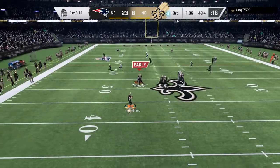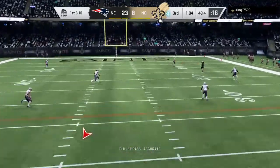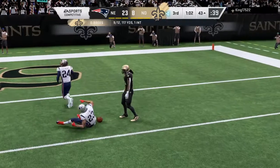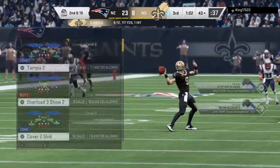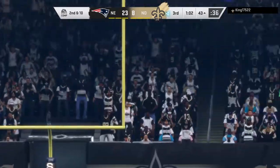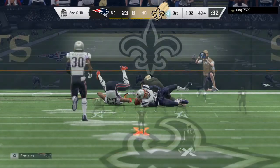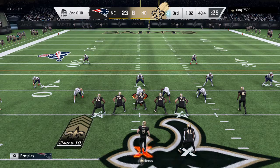Brees going to throw. He's going to sling this deep downfield. And it's knocked away and incomplete. He was trying to get it to his running back, Alvin Kamara. And that will bring up second down. This defense is continuing to contest every deep ball that is thrown downfield.